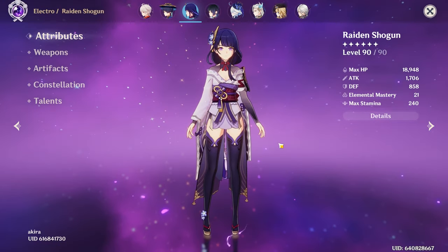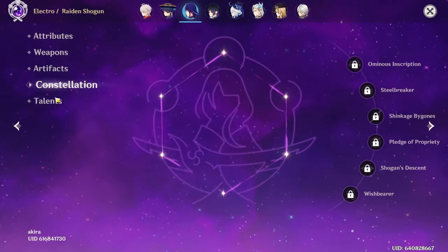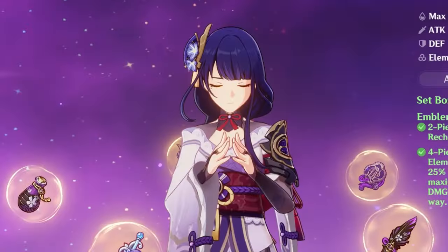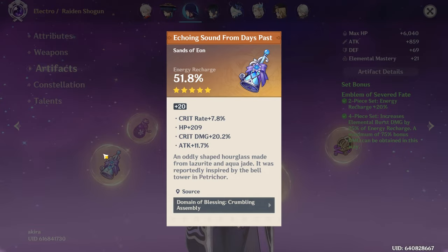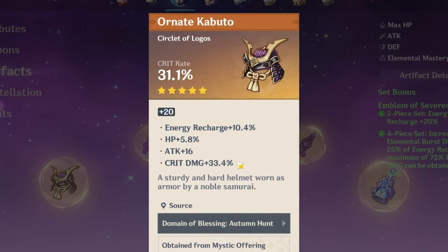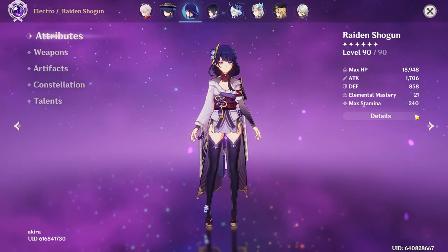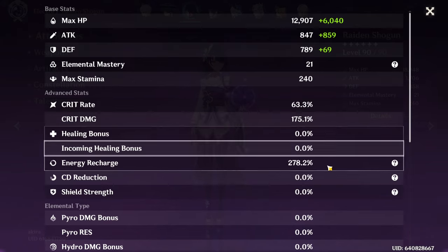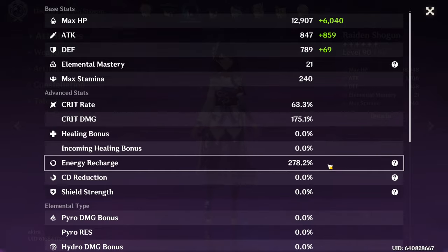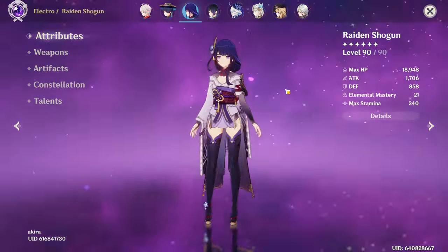Next I'm very interested in your Raiden Shogun — she has an R5 The Catch, 4-piece Emblem, Constellation 0, Talents 6-9-10. Beautiful Flower and Feather. Holy crap, she is going to be bursting for days. Really, really nice Circlet — so much Crit Damage. 63 Crit Rate, 175 Crit Damage, 228 Energy Recharge. That is probably one of the best Raiden Shoguns I've ever seen. You ought to be happy with this — this is a very nice account.